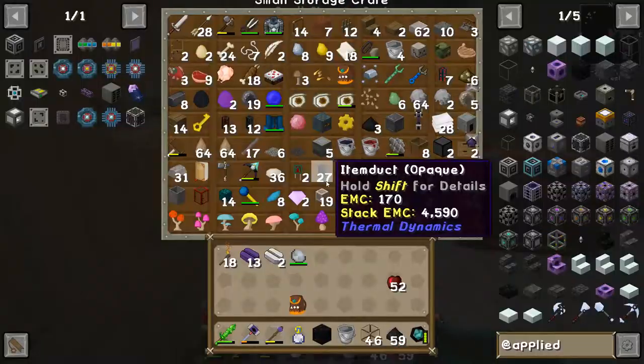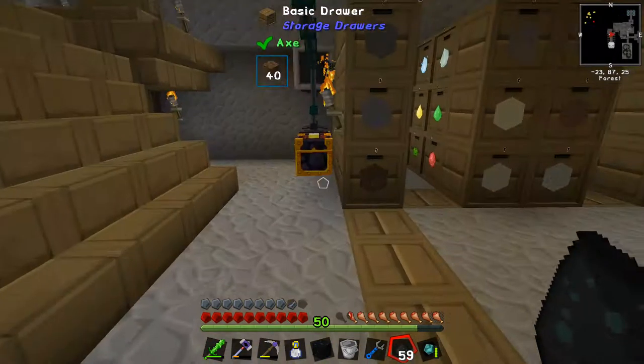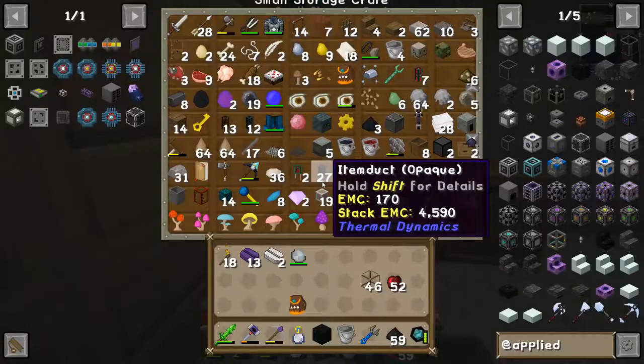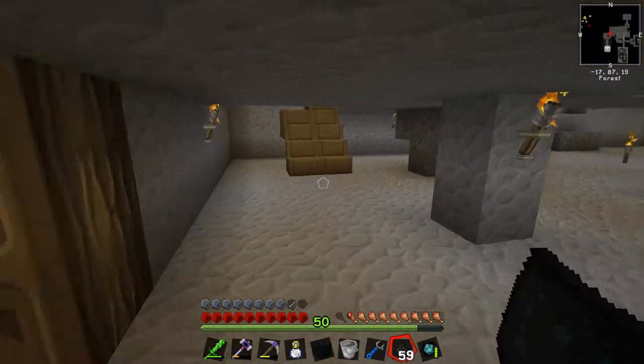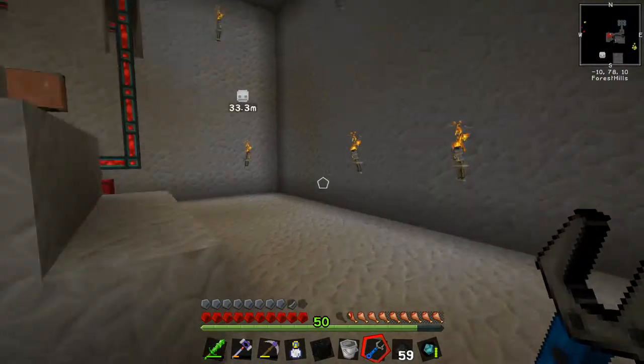I'm picking up my wrench, which I've been putting away quite often because I don't really need it whilst mining — I've been trying to keep my mining inventory clean. Whilst mining, this kept getting full up, which is probably because there was no room for all the stuff I was mining and I didn't want to deal with it. That's one of the things we're going to solve with this ME system.